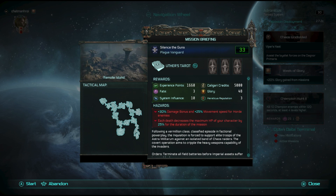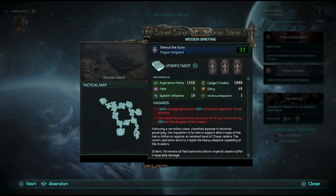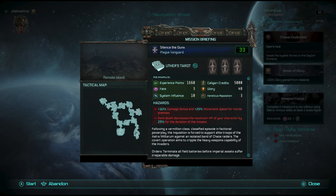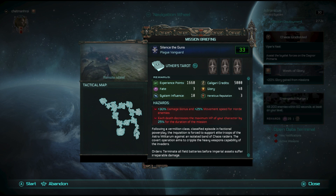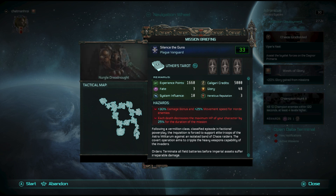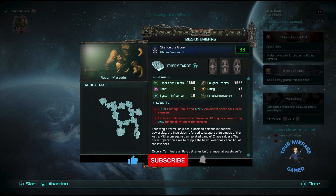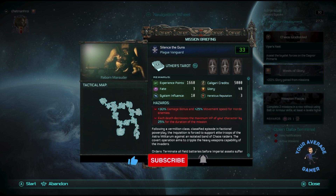The mission is called 'Silence the Guns.' In a classified episode of factional powerplay, the Inquisition is forced to support elite troops of the Astra Militarum against an isolated band of Chaos Raiders. The covert operation aims to cripple the heavy weapons capability of the invaders. Orders: terminate all field batteries before Imperial assets suffer irreparable damage.